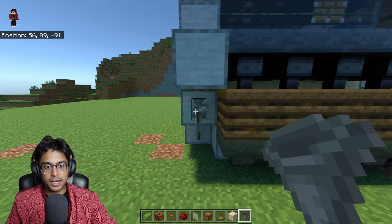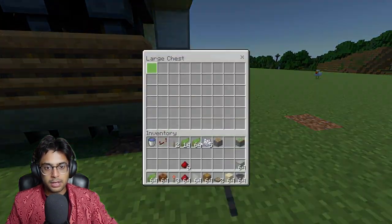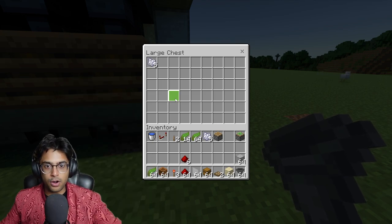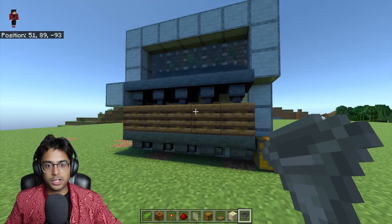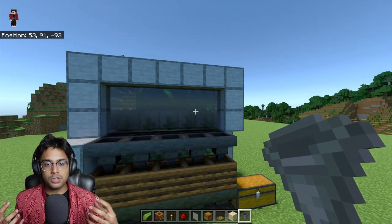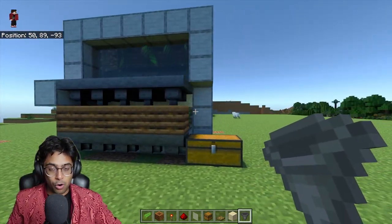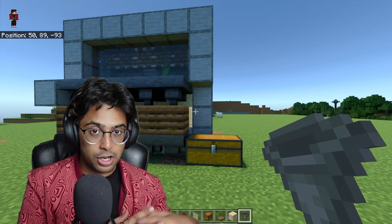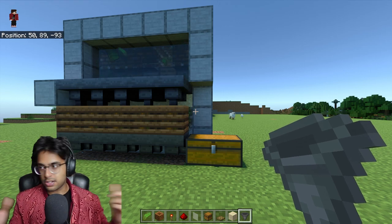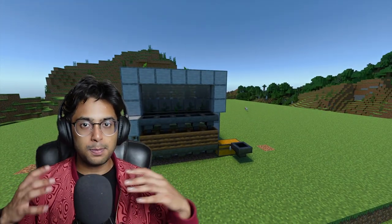This will increase the speed of the farm. Switch the farm on and you'll see a faster way of getting bone meal — in one interval you get one, two, three, four, five bone meal. This is five times faster compared to the single-composter setup. You can keep extending, but make sure you stay inside the chunk or the farm won't work. That is your unlimited bone meal farm — the best way to get a lot of bone meal in a very short period of time.